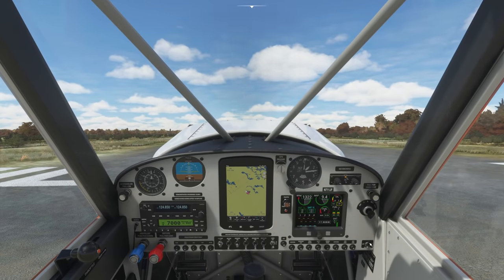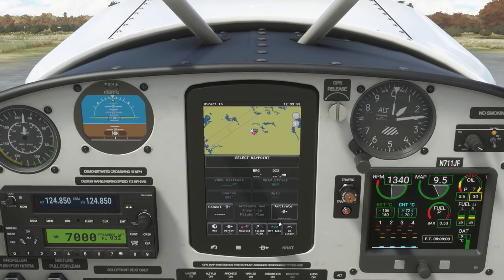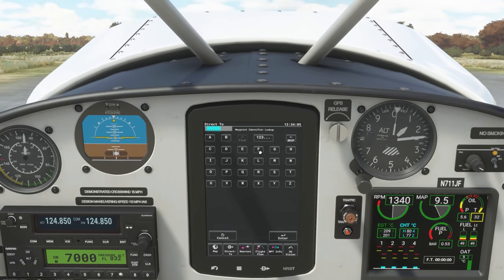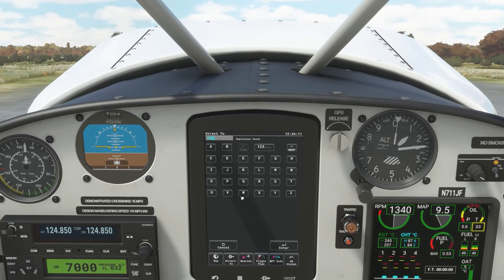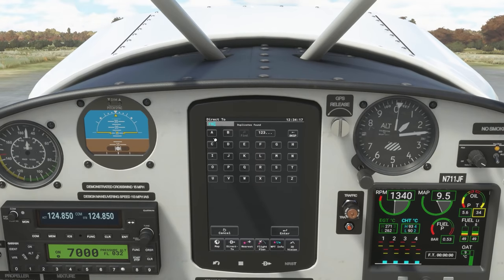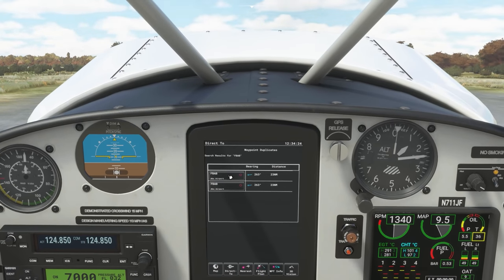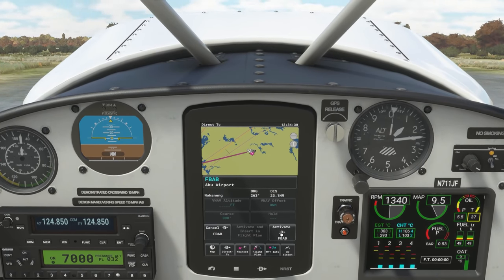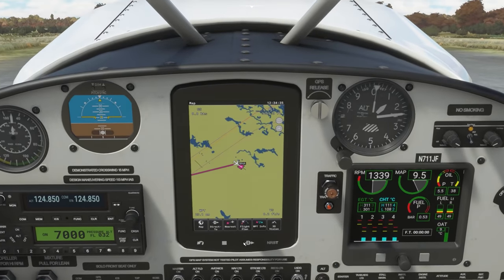Quarter throttle and all the way to the right - clear prop. There we go, good start. We're going direct to Fox Bravo Alpha Bravo. Hit the direct-to button and you can go to the nearest airport list, scroll down by clicking on the screen - it's fully touch screen. Fox Bravo Alpha Bravo, Abu Airport - activate it, back to map. It's in there nice.